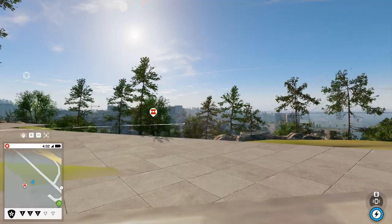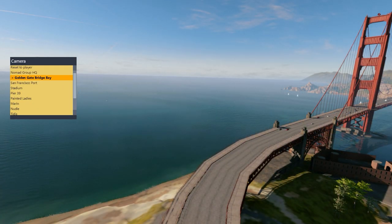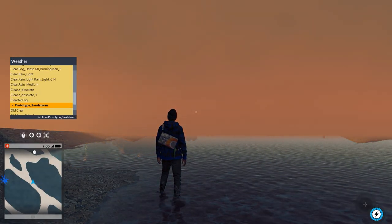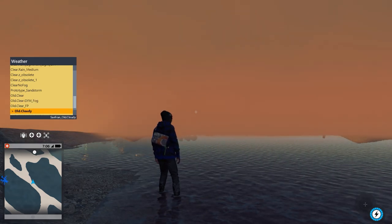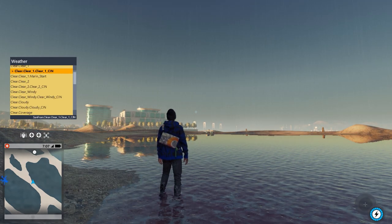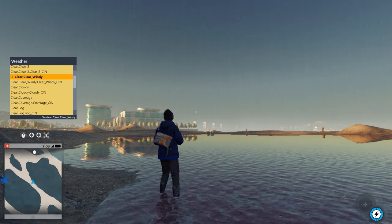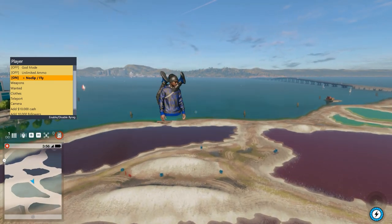You can teleport anywhere in the map, go free cam with your camera, move your camera, and teleport your camera to different places around the map. Also in the weather section, you can create a sandstorm, which I didn't even think was in the original game — correct me if I'm wrong. It might have something to do with Swelter Skelter, but even then I remember it being just a clear sky. So yeah, it's pretty cool that there are a lot of things you can do that aren't normally in the game.